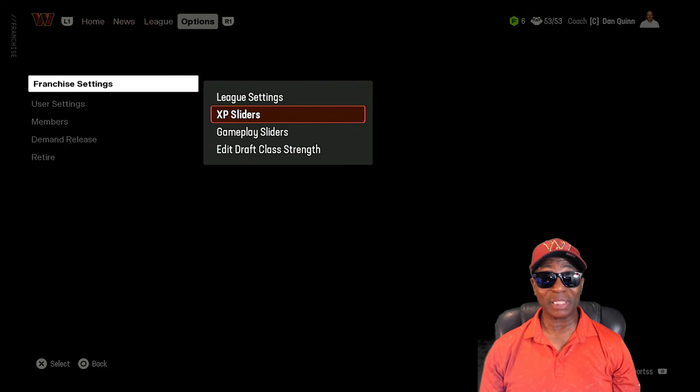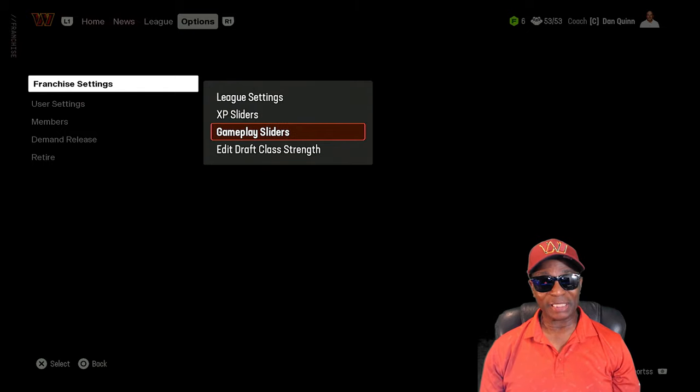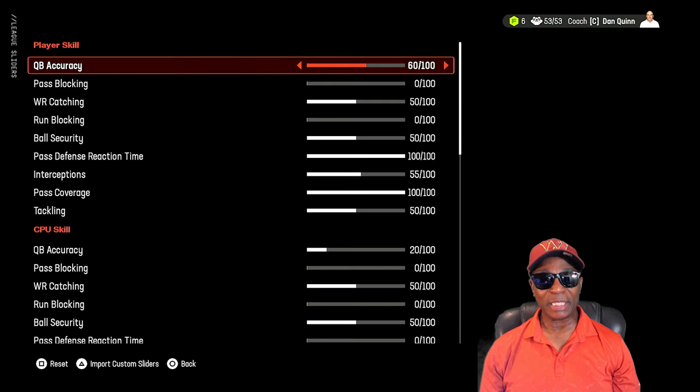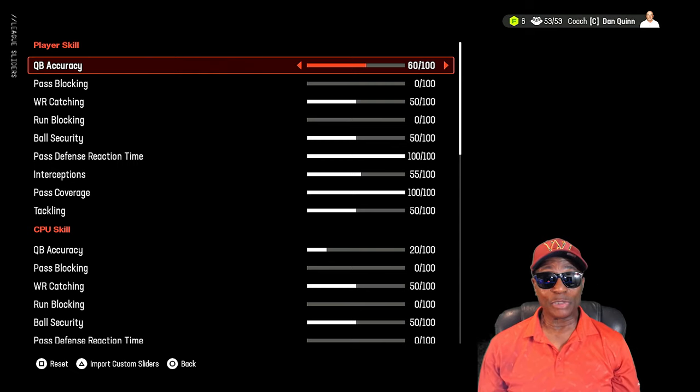In franchise settings, I don't have any XP sliders — I have them at default, so people don't need to ask in the comments. Gameplay sliders: accuracy is set to 60. I'm also going to do a draft class video. 60 for accuracy — I want you to have fun.